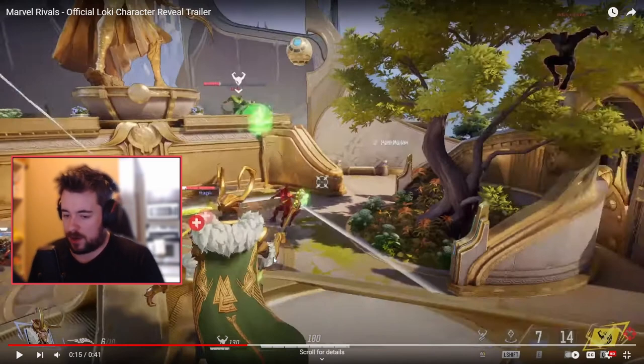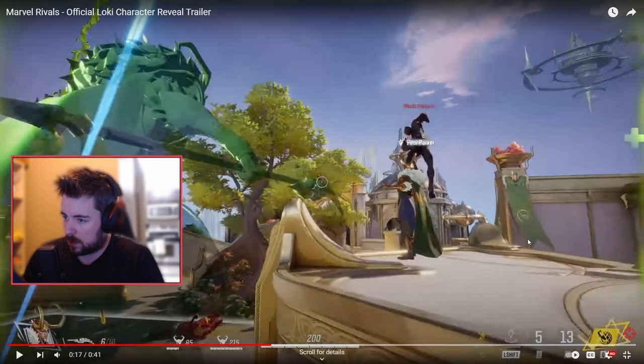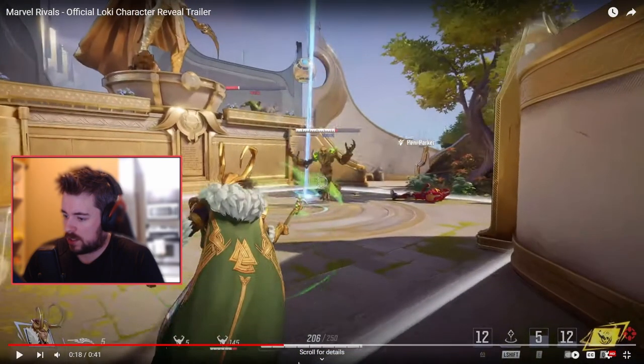So to recap: left trigger is basically to shoot out the staff, right is to launch out a duplicate clone of you, and F is to switch with the clone, probably to give yourself some distance. It looks like he just hit shift there.